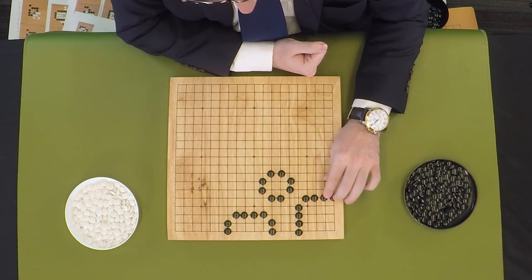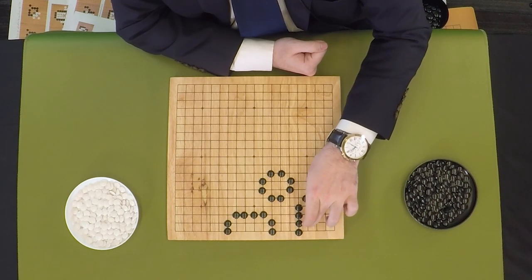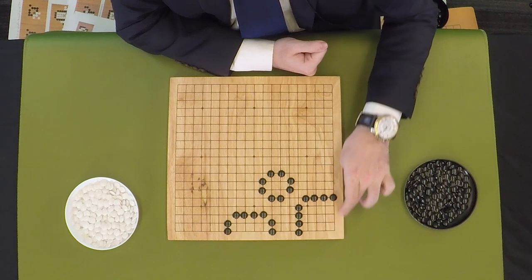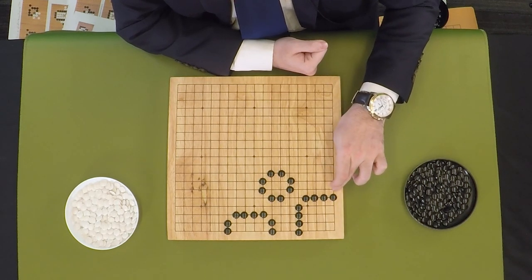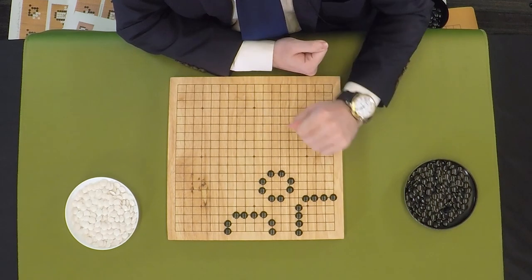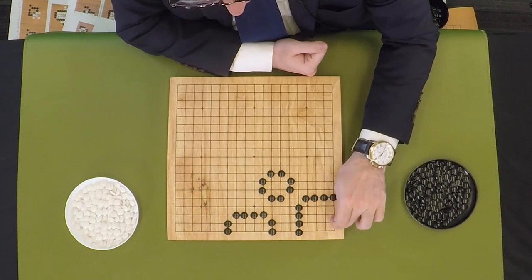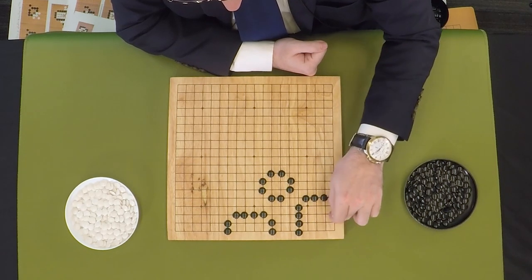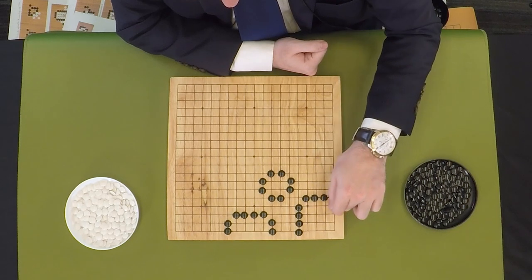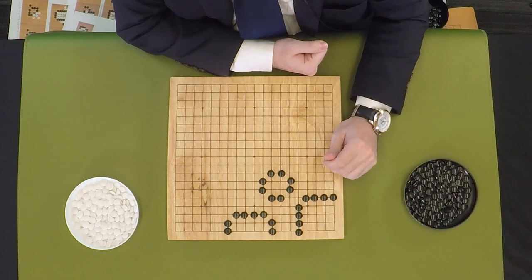I've made formations here that are all considered living territory, and all of them use eight stones — but they have different point totals. I'll go with the corner and work my way in. This is eight stones on positions A through E, rows one through five — forming the corner shape. Counting the enclosed points: 1, 2, 3, 4, 5, 6, 7, 8, 9, 10, 11, 12, 13, 14, 15, 16 points. That's sixteen points protected by eight stones. This is where the efficiency of your pieces really comes into play.